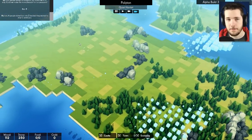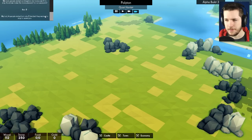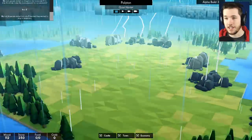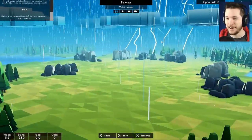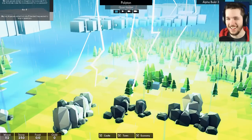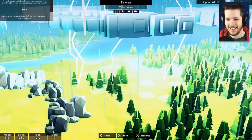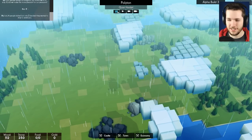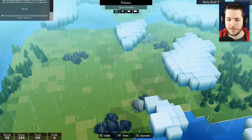So here we are in the map. Up here we have speed controls — 1, 2, 3, 4, 5 — and we can pause the game too. I freaking paused the game on a lightning strike! What are the odds of that? It's a little longer than your average lightning strike, but that was some damn good timing.